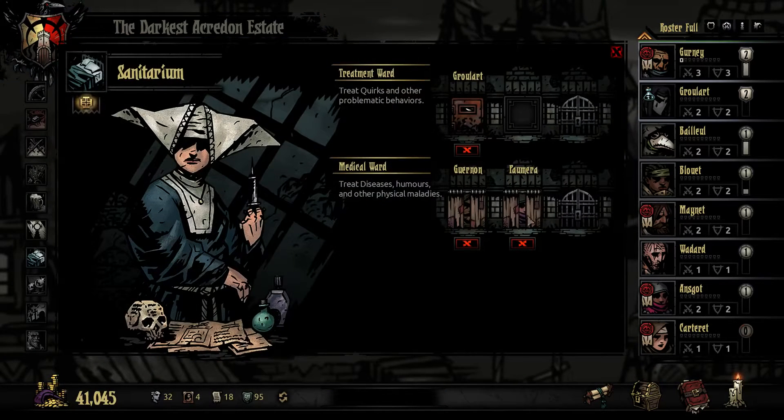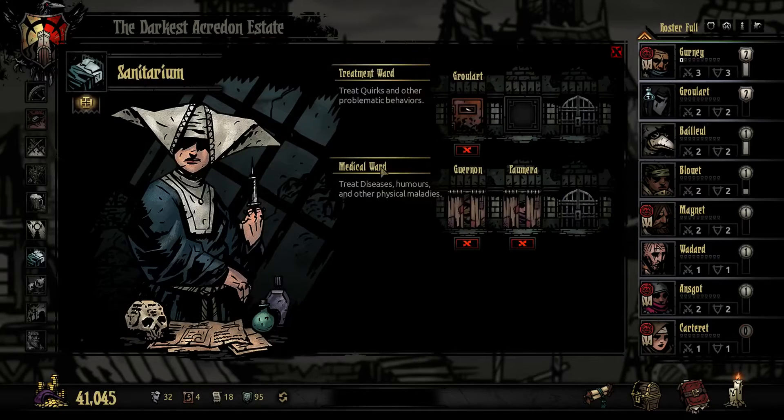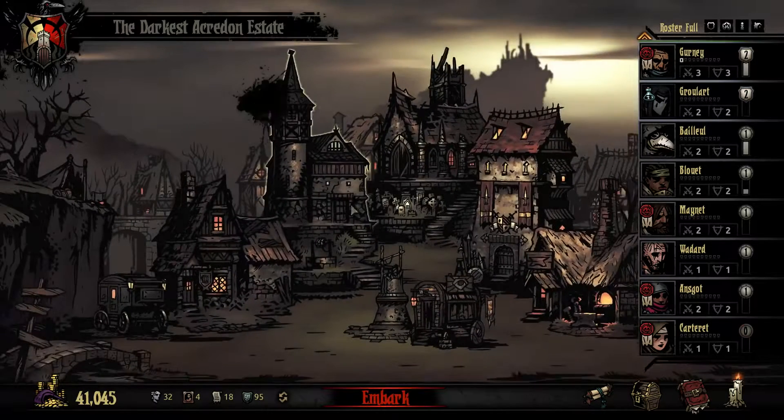First, we had some diseases that we need to remove, so that's what we are working on in the medical ward. Also, we got Slow Draw on our Jester in the previous run, so I want to remove that before it becomes fixed. So this is where some gold disappeared.